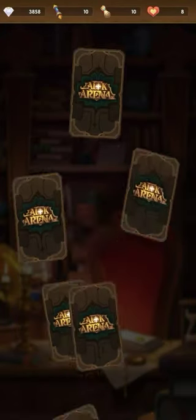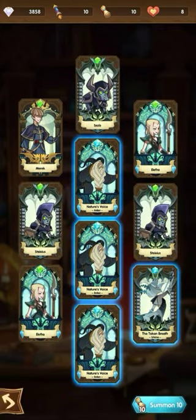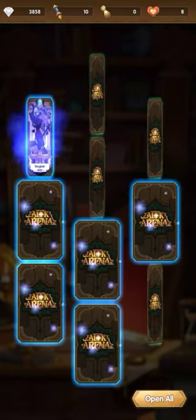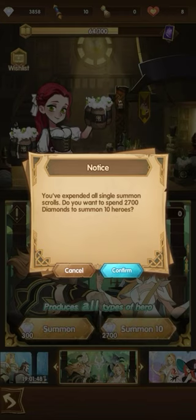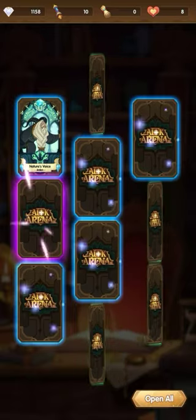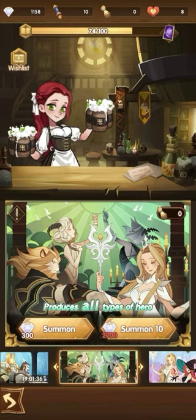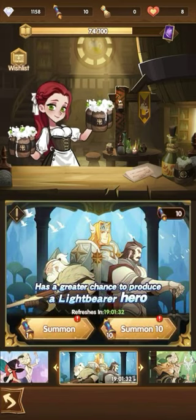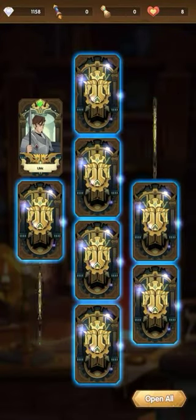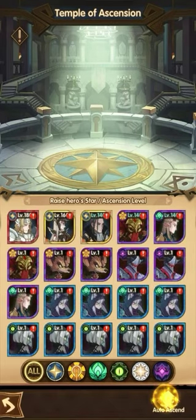Alright, we got a Mauler. Oof, okay — we got four, that's great. We got an Arden. Okay, we got nothing again. Let's do this — we got an Epic Elite and another Mauler. Let's try to get a Light Bearer. Okay, we got nothing. Got quite a few of those, and auto-send.